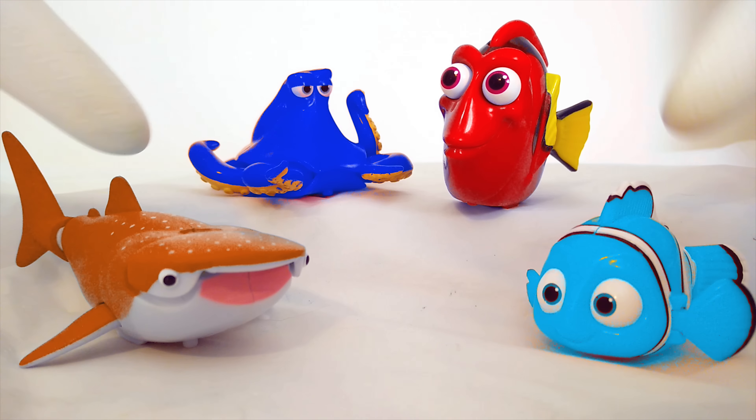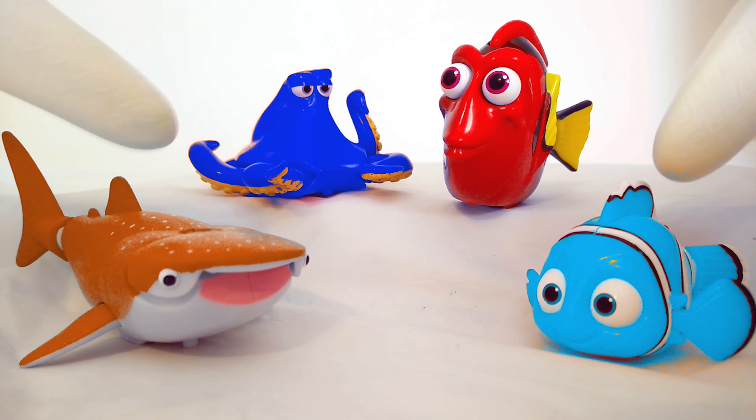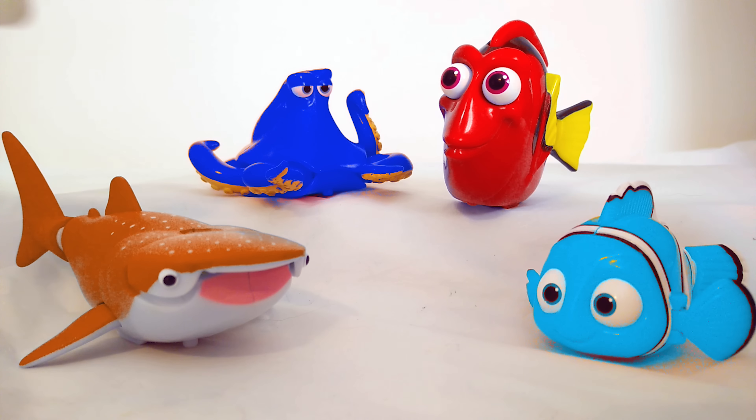All these Finding Dory toys have gotten their colors all messed up again. Destiny is orange, Hank is dark blue, Dory is red, and Nemo is light blue. What are we going to do with these messed up toys? Oh, I know — we're going to be good friends and fix them back to their regular color. Are you ready to help me turn them back to their regular color?